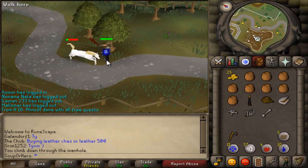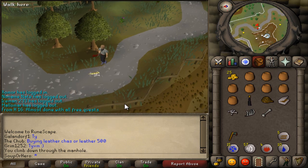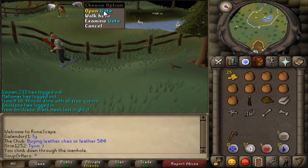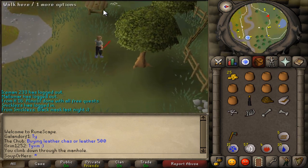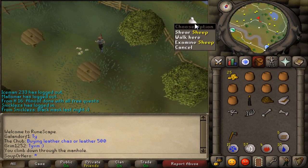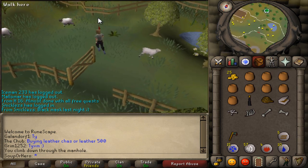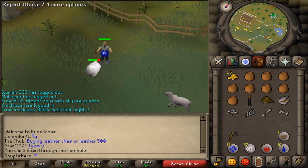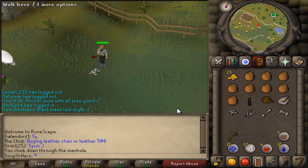Now kill a unicorn that you should see just right around the bear. Pick up the unicorn bone. Then run west from where you killed the unicorn, just south-west of the mine, into this little sheep pasture. Kill a ram that is wandering around inside — you can't kill the sheep, you can only kill a ram. You're gonna get a ram skull as well.